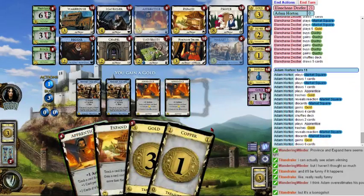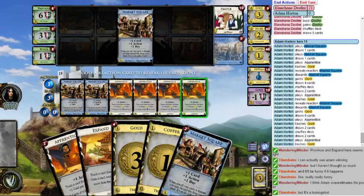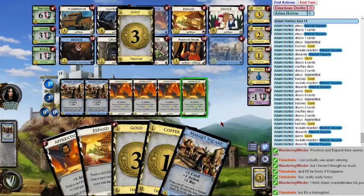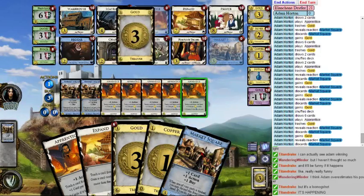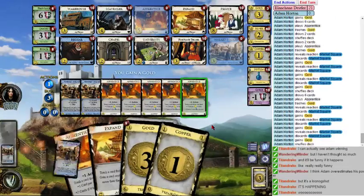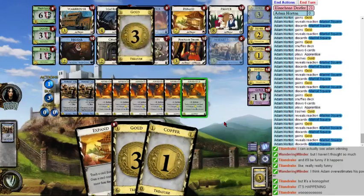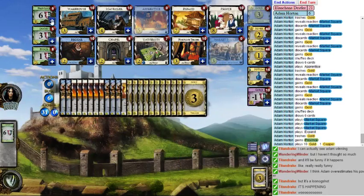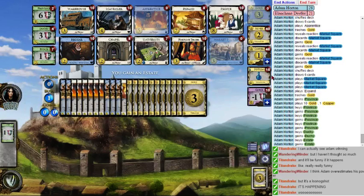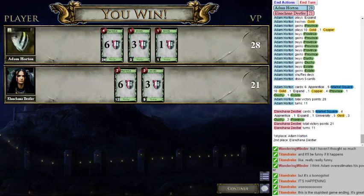You can probably win here. Wait — I can empty the golds and buy three provinces this turn! Can you? I think so. Adam overestimates his power? No — you said that wrong. You underestimate my power. Witness the power of this fully operational... Good game! I think there was something to be said there.